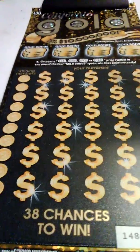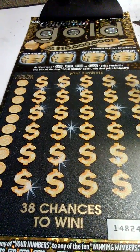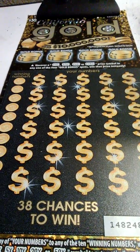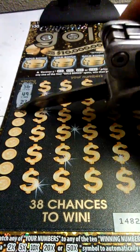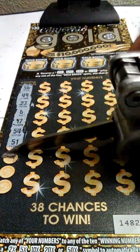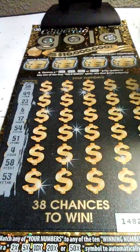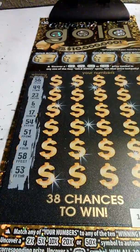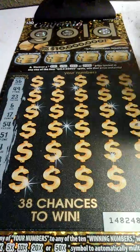So in the middle right here, we're looking to get anything from a 2 times to a 50 times multiplier, a win symbol to win all prizes, or match our numbers. There we go, winning numbers. Winning numbers are 56, 49, 23, 6, 17, 54, 51, 4, 58, and 53. Here we go.